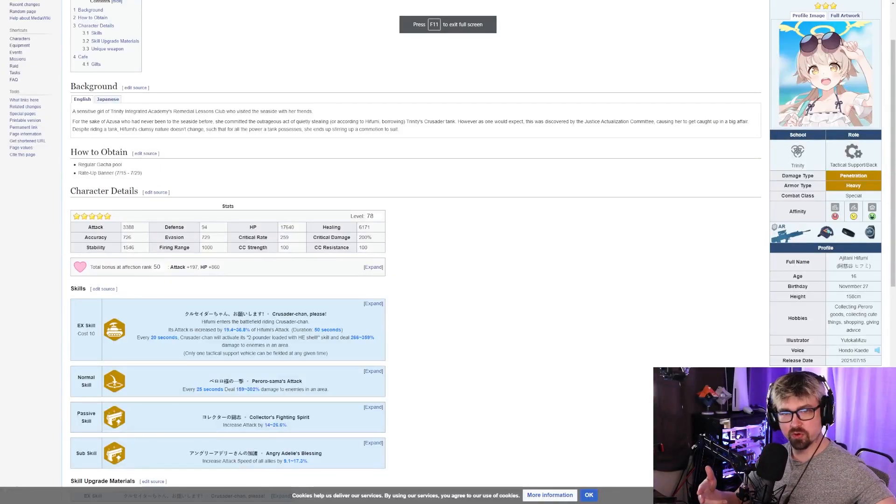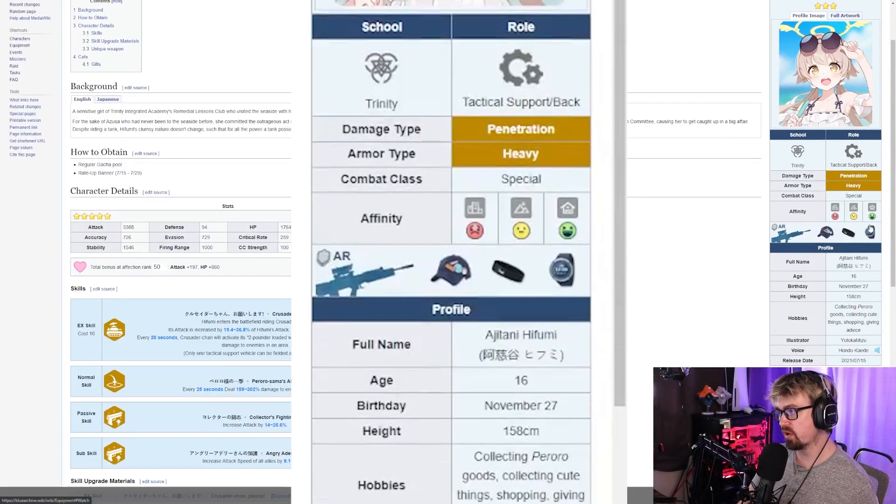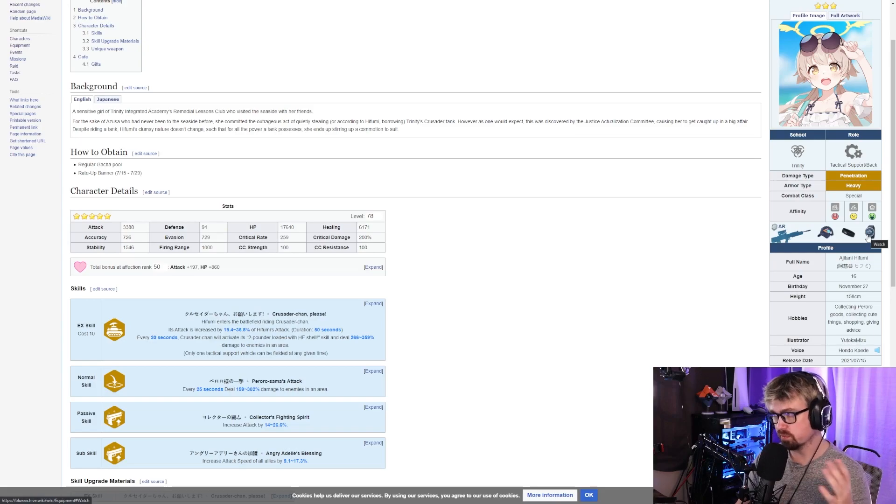Let's roll on through with this review. We have Fumi — starting at the top as we normally do. Her affinity: positive indoor, neutral outdoors, and negative affinity in urban. So she's really slated to those cheese fights where you're outdoors and indoors. She uses an assault rifle, and her accessories are hat, hairpin, and watch.